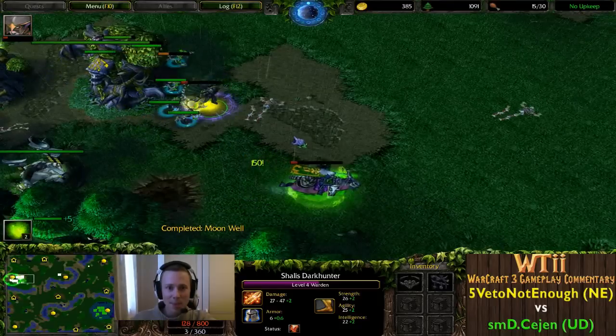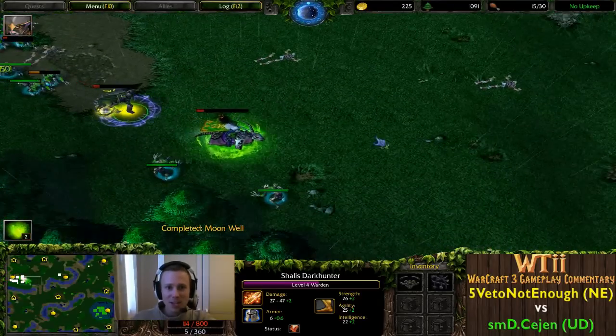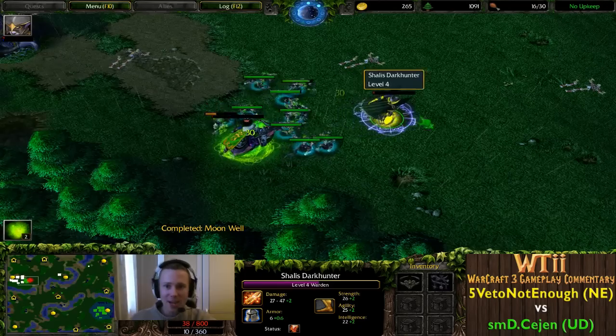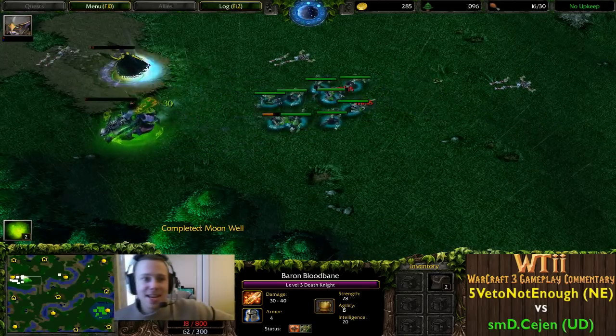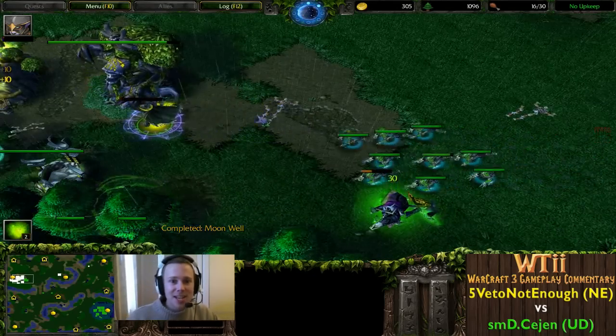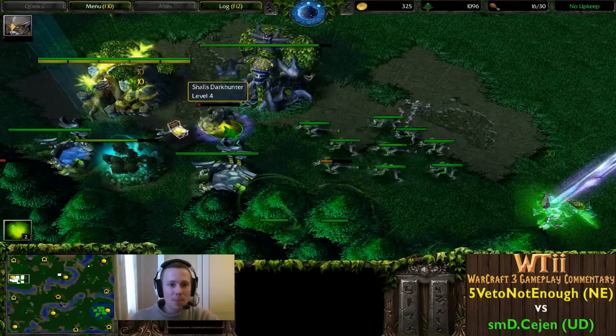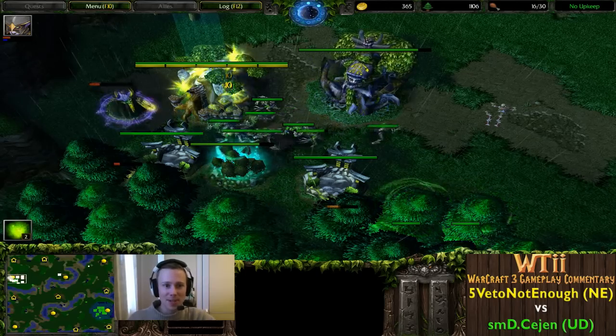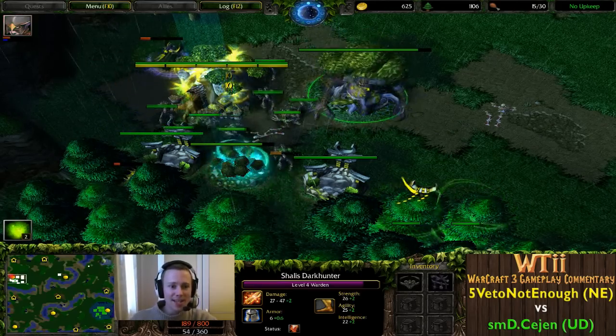She might be able to pull off another kill - the ghouls desperately trying to finish her off. The Death Knight tries to back up into his ghouls to get a Warden kill. She's just running away - it's definitely going down. He does Shadow Strike, finishes him off! Warden now pulling back, trying to get any Moon Well juice, picking up the Circling of Nobility after dropping it again. This is crazy play.